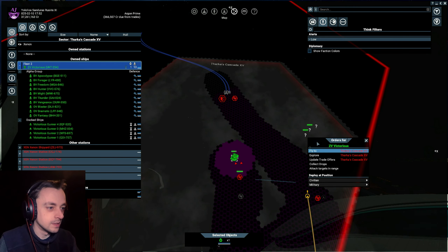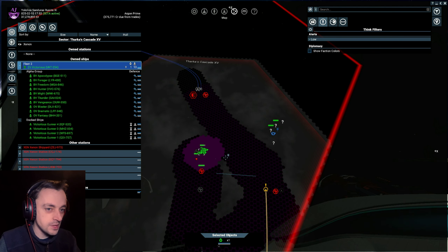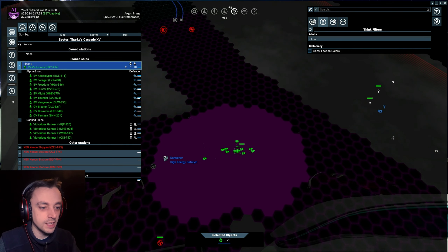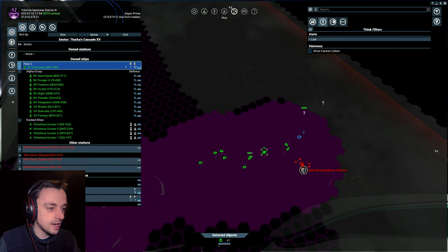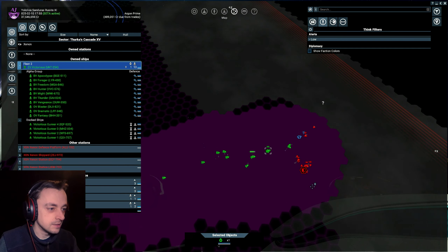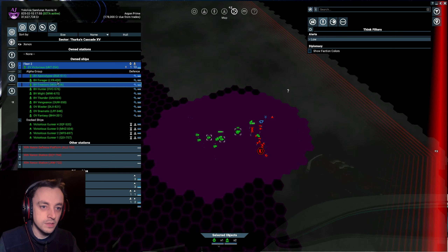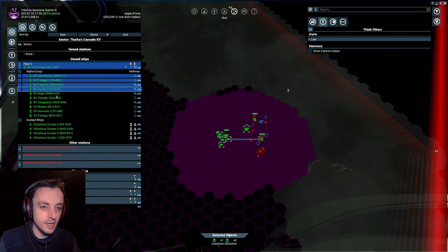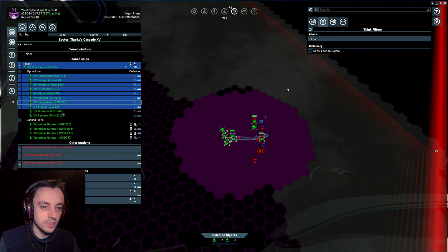I shouldn't be in setter now because if I'm in setter the Xenon get a chance to do a bit more. Let's go over here and then we can go back to setter - obviously then I can fly quicker. Let's take our little bunch of tiny green things over there. There's so much stuff I should be collecting but just haven't got the ability. Why is that one traveling so slow? Ah, a defense station - kill it!